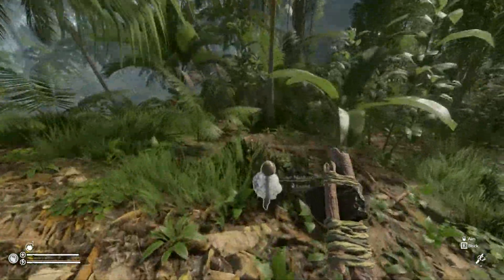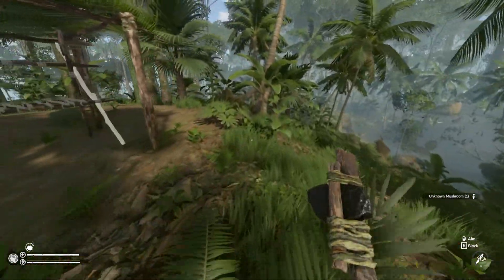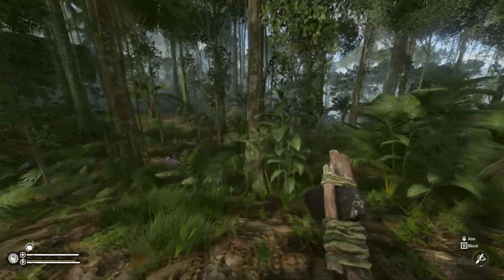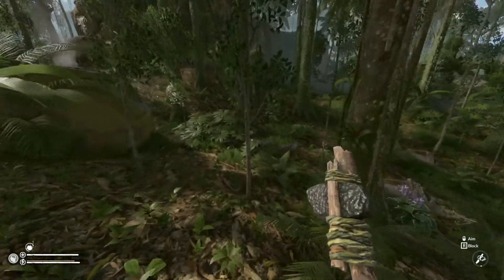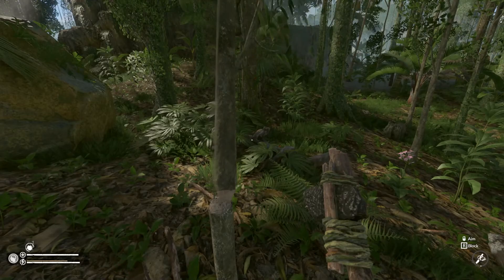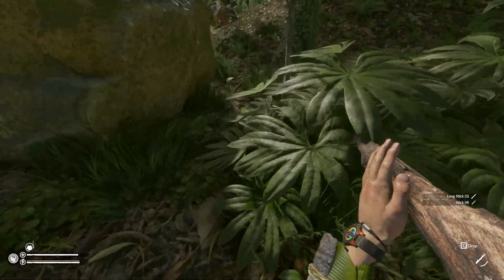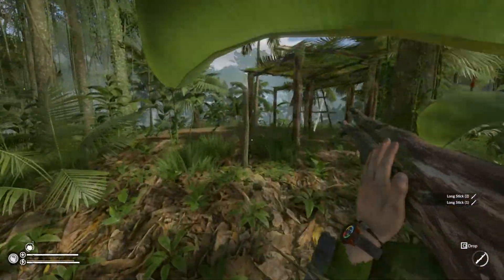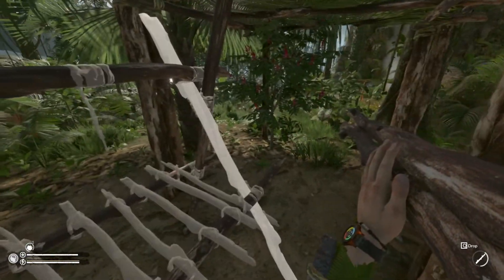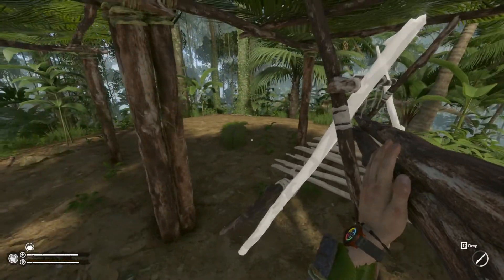Look at this — this guy grew back! We cleared this one out in the first episode and it grew back too. Cool! There's a lot of carbs around here, you just have to know where to look. I think this axe is gonna at least work — we only got maybe two, three, four swings left on this. No problem.